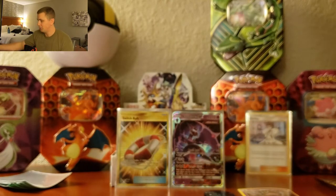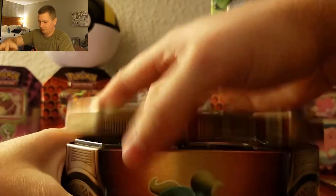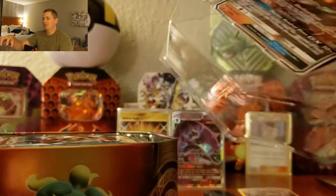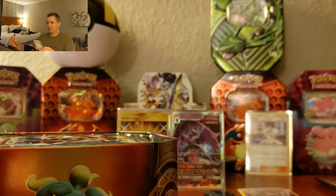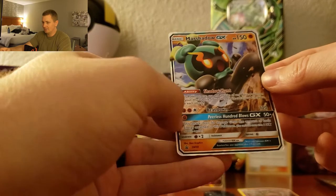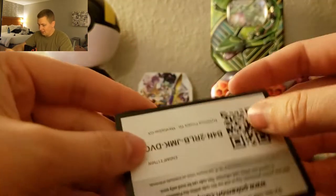That was the trio blister pack — now we're going into the Marshadow tin. Oh lord, this is plastic — they make these child and adult proof. Oh no, I can already see the bow in the card. No, no, no, no — that's not what I want to see. Oh, this is heartbreaking. Look at how terrible that is, look at how bad that is! What a waste. I love this card. There's also an upside down code card — that is very disappointing. I'm very, very disappointed.